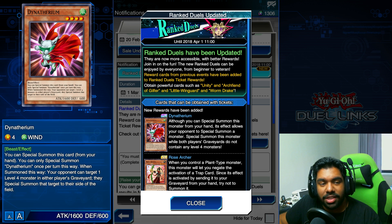Dinotherium is a Level 4 Wind monster with 1600 attack and 600 defense. Its effect reads: you can special summon this card from your hand — you can only special summon Dinotherium once per turn this way. When special summoned this way, your opponent can target one Level 4 monster in either player's graveyard and special summon that target to their side of the field.